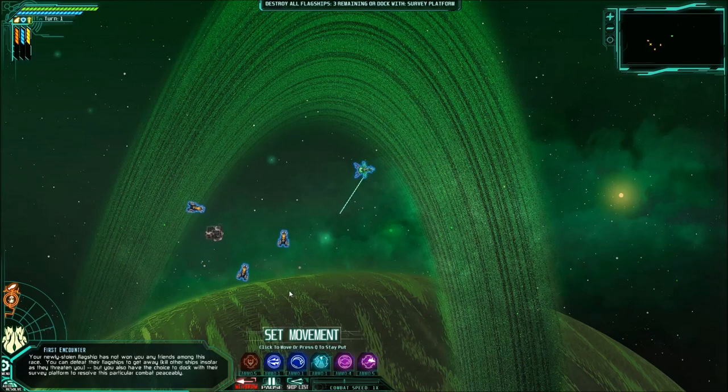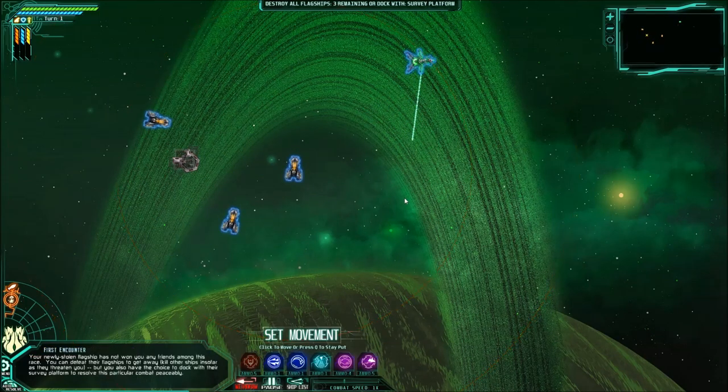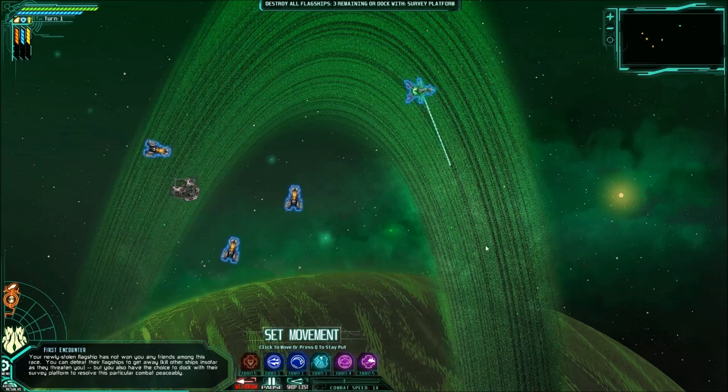So, we have to destroy all flagships — three remaining — or dock with a survey platform. I don't feel like docking with a platform; I'd much rather slaughter the enemy. So, this is how much we can move, and we can control our different movement by these little blips over here. This is our shield — the middle one. The one in front is our weapons, and the one on the right is our engines.